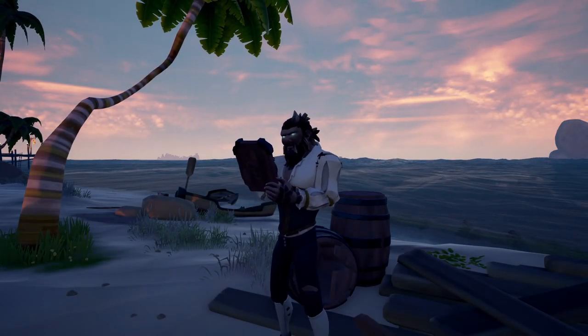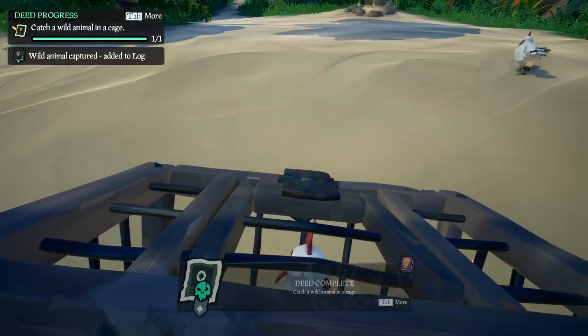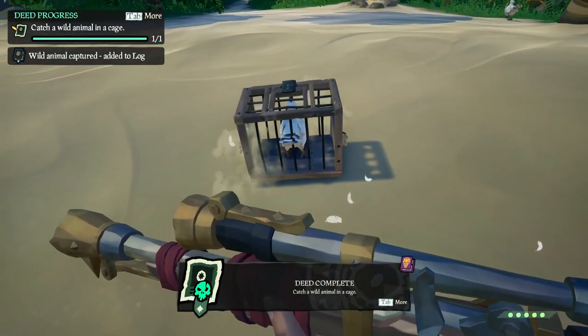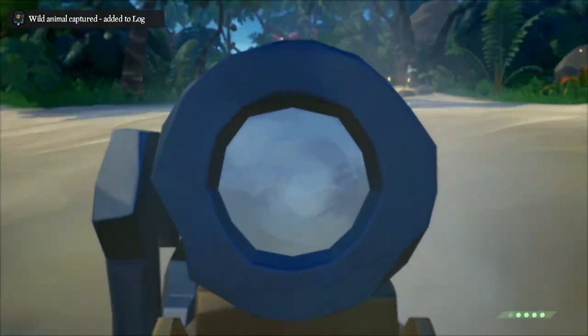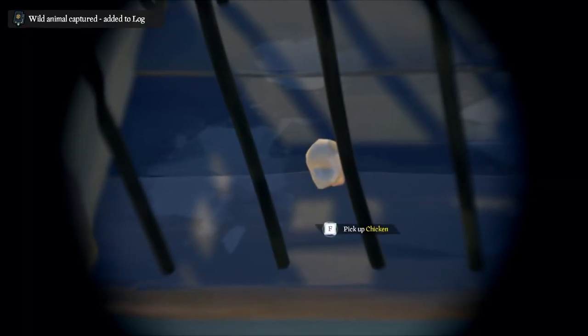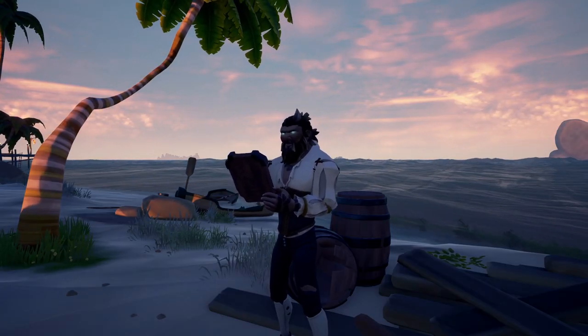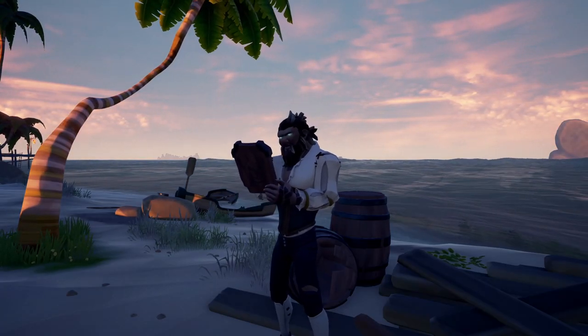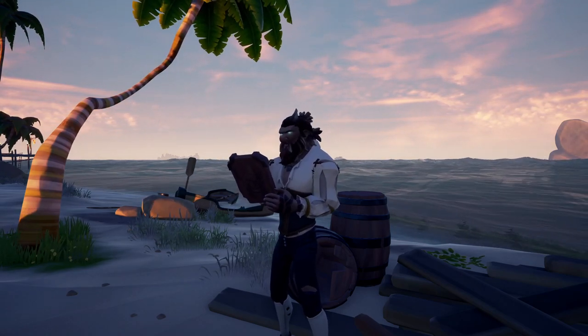Out of all of the main three trading companies, Merchant Alliance can be the most daunting to max out. No one, and I mean no one, wants to go around the map picking up chickens — who, by the way, literally die in one hit. Do you know how many times I've killed chickens because I'm tapped out? However, it's still part of your journey to pirate legend, and in today's video I'm going to be showing you how to get there in as little time and effort as possible. Strap in, and let's get into it.